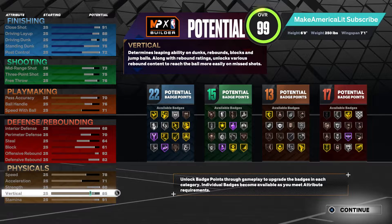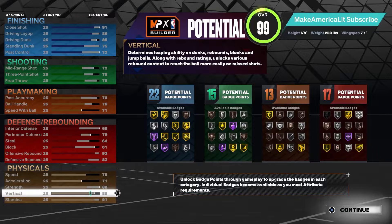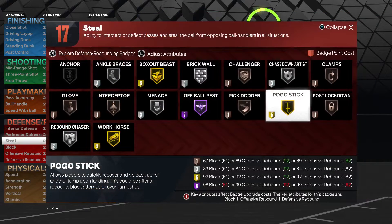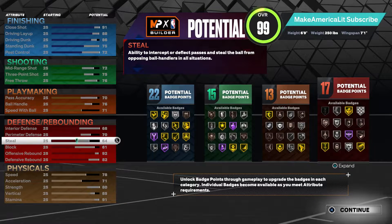Next I raised vertical from 83 to 85, and strength from 77 to 80, because I feel these attributes work better in intervals of five — 80, 85, 90, 95. Then I put steal up two points from 62 to 64, just to unlock bronze glove. We all know that 64 steal with bronze glove goes a long way in this game.